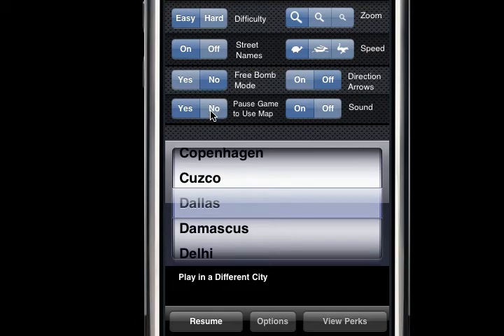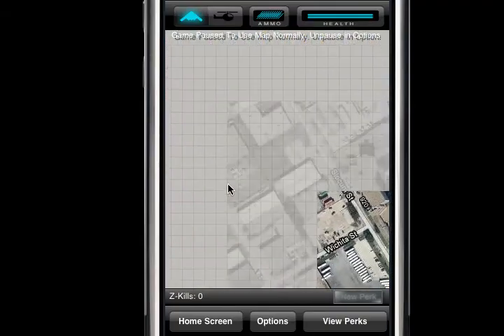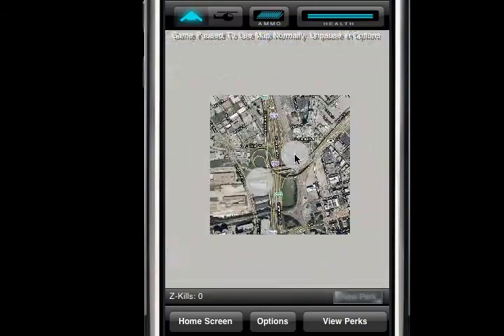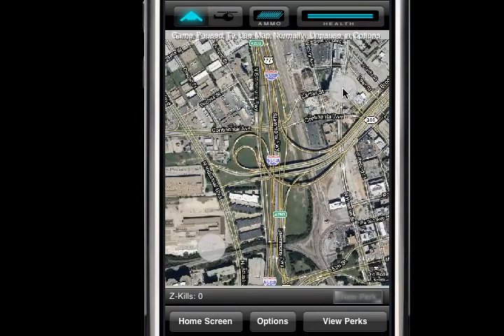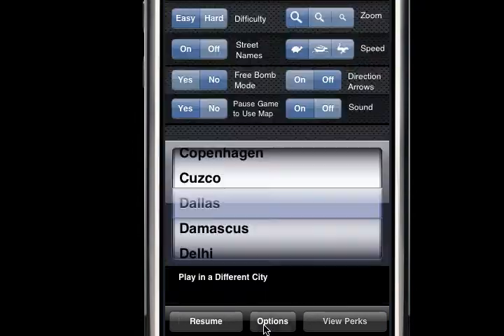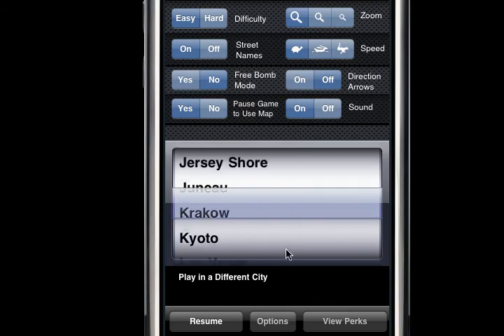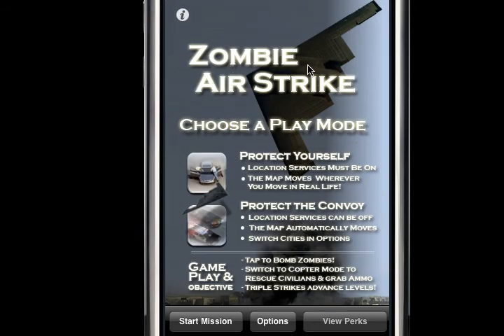There's also an option to pause the game and use the map normally, which is a bit different from free bomb mode. In this one you can move the map around and do pinch and pull gestures. That's about all there is to cover. It's a free game, so if you have an iPhone go ahead and check it out. The game title is Zombie Airstrike — enjoy!